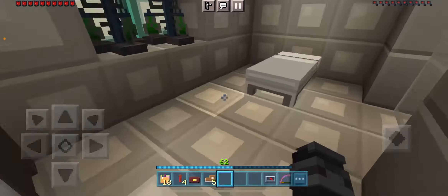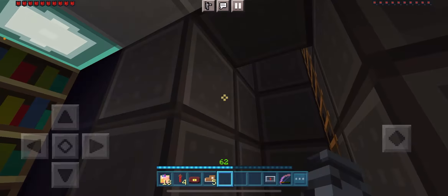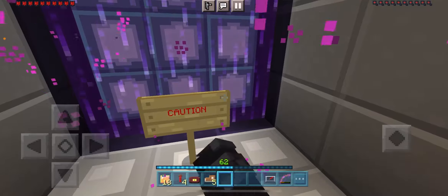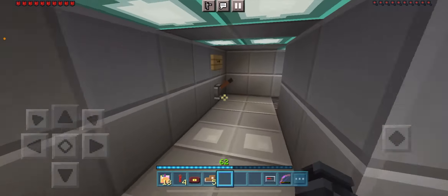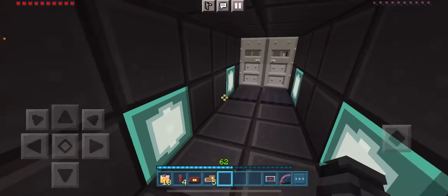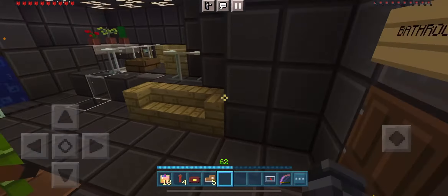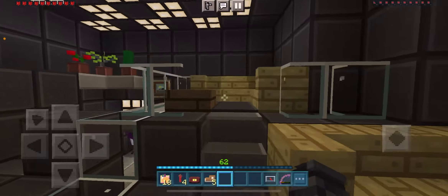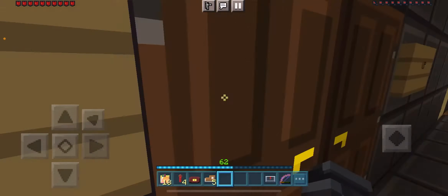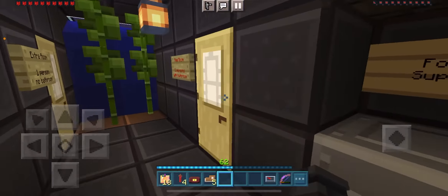Over here this leads to the bunker and the medical room. This is the medical room. There's the secret door in the bookshelf I showed earlier, and this passage leads into my bedroom. There's also a Nether portal here. The bunker is over here — this passage leads to the garage, so everything's all connected. We have the survival bunker with a bathroom and a living area, plus bedrooms including a VIP room.